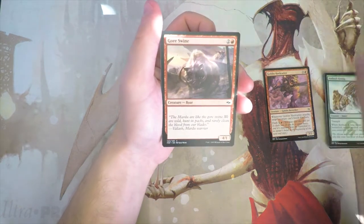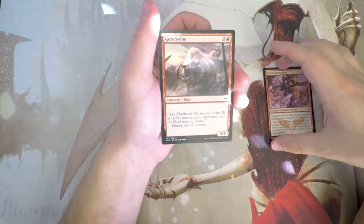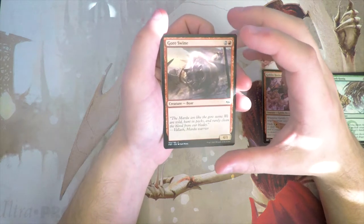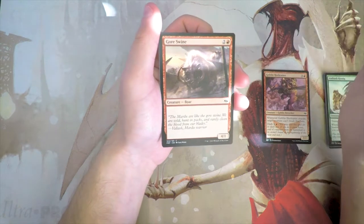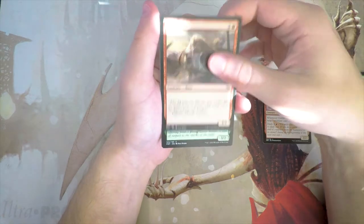Gorehouse Chainwalker is a 4/1 vanilla creature for two and a red — really just curve filler at best. I don't like vanilla creatures in draft; you want every card to do something. While it has a lot of power, it has a very small butt and dies very easily, so I'm not a huge fan.